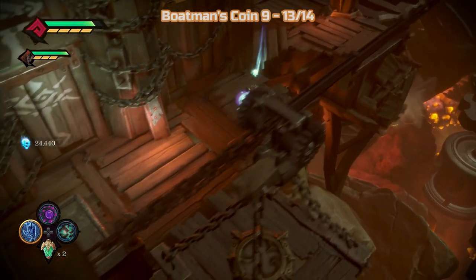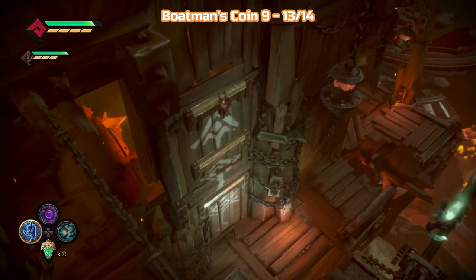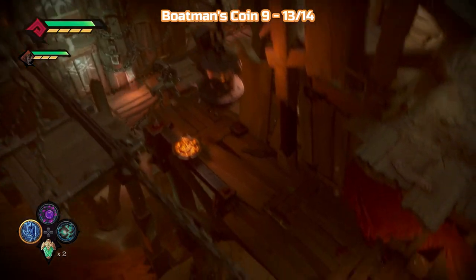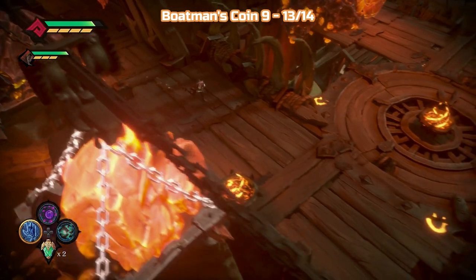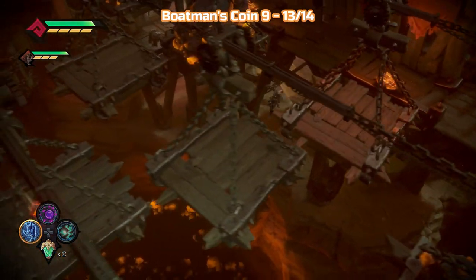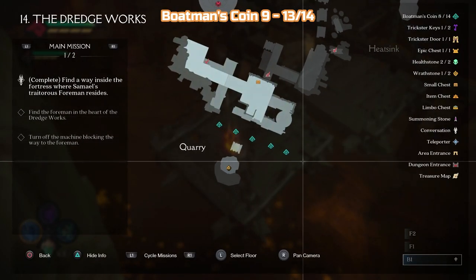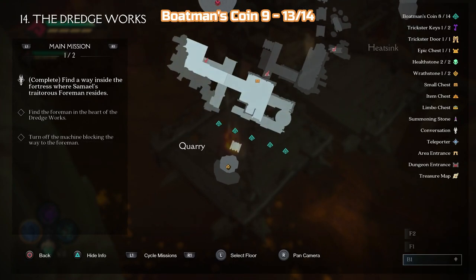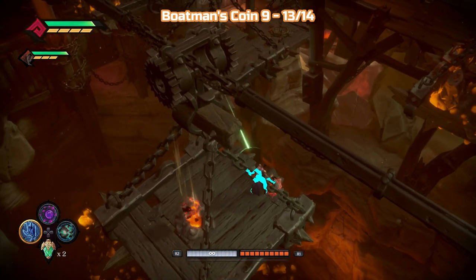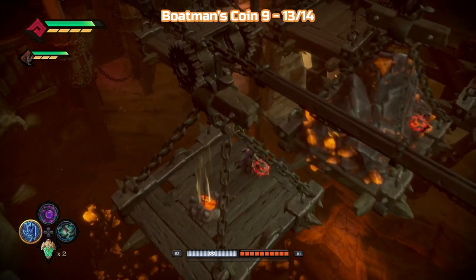Now we're going to move on to coins nine, ten, eleven, twelve, and thirteen. This is the Frogger bit — it's all going to make sense in a moment. So you can see these lifts moving across here. Some of them have rocks on — one, two, three, four. Each of those rocks has a coin underneath it. There are two in the closest row to me and three in the furthest. So throw bombs on this face of the rocks on all five of them — two on the first row, three on the other. They don't go in a circle, just back and forth. So the top ones will always be the same three, and the bottom ones will always be the same two.